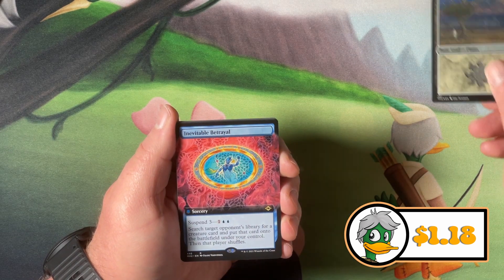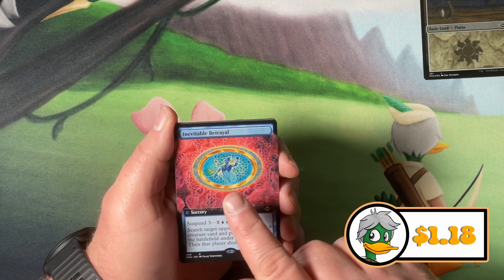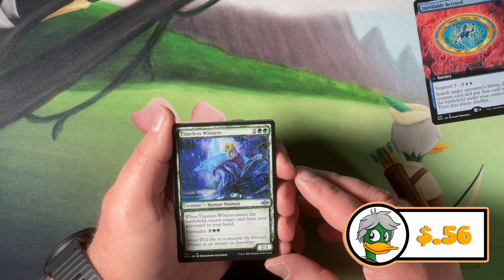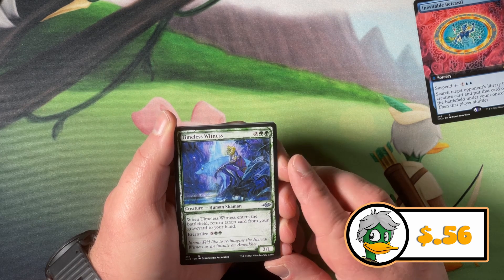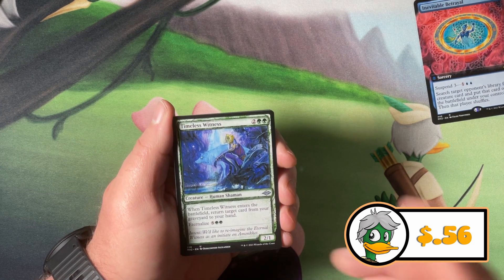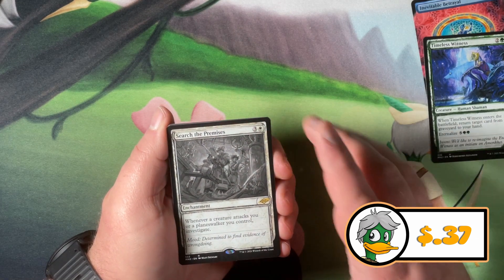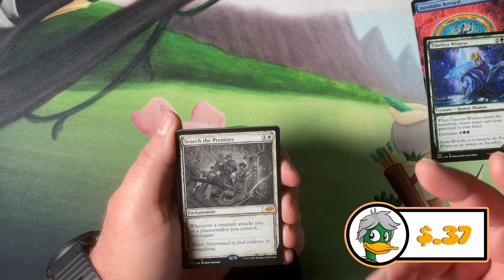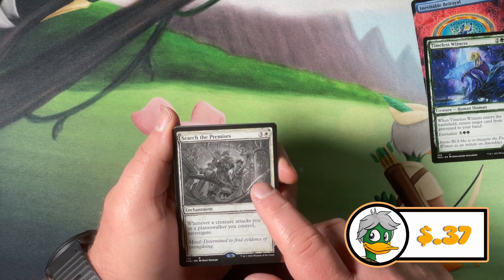Not a huge fan of that foiling process. We have Inevitable Betrayal. I haven't heard of that card, so it can't be that good. We got a Timeless Witness — enter the battlefield, return target card from your graveyard to your hand. So more expensive E-wit with eternal eyes, and it doesn't explain what that means, so I have no idea. We got Search the Premises, which is a sketch card. The colored sketches look good, but these, eh. Basically you get to see a version of the card's art before they colorized it.